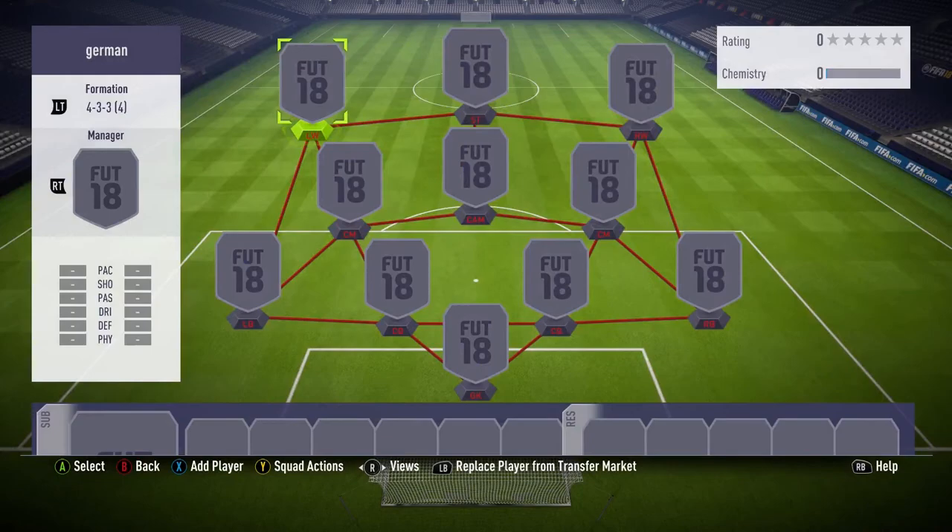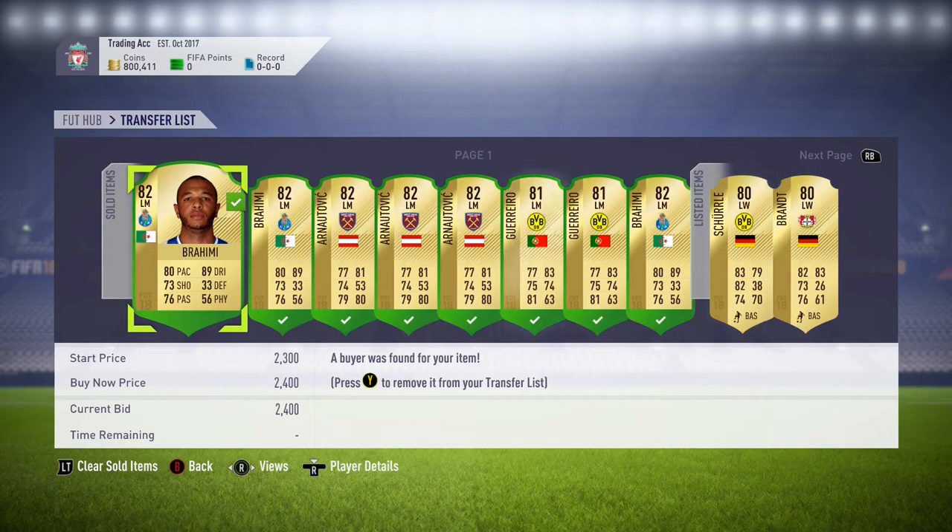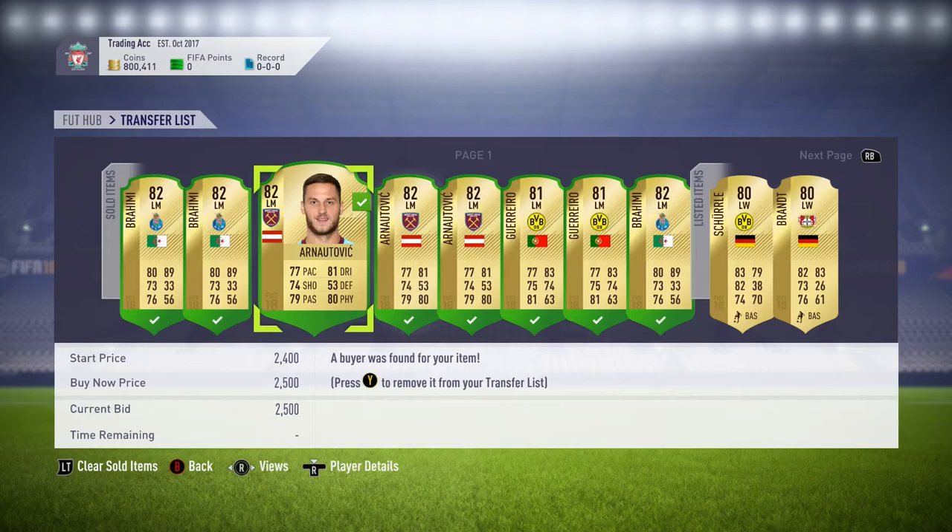He's gone for 1.8k, making around 400 coins. Now I'll show you the trade pile to show how many I've sold and how much I've made. We've sold three Brahimis for 2.4k, making around 1,000 coins before tax, or about 850 coins after tax. I've also got a couple of other examples — Mark Ronatovic, 82 rated, plays for West Ham. Picked up his card for 1.3k, got the position modifier for 500 coins on open bid — 1.8k total — selling for 2.5k, making around 700 coins before tax, roughly 550 after. Done that three times, making around 1.5k, and they all sold within the first five minutes.